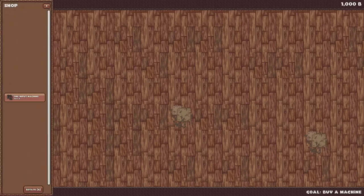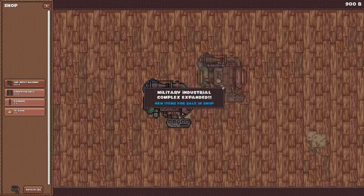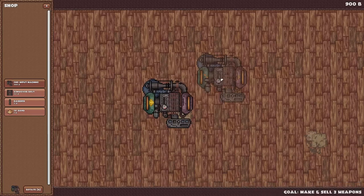Right now we need to buy a machine, as you can see by the goal text down here — one input machine. I guess we'll put that right there. 'Military industrial complex expanded, comrade.' Oh, so we make weapons.